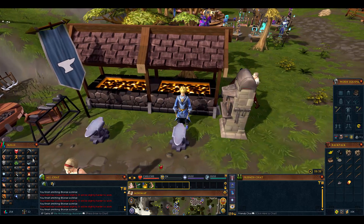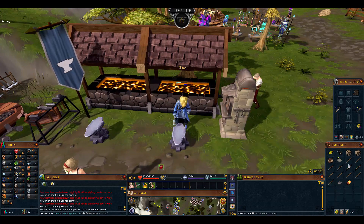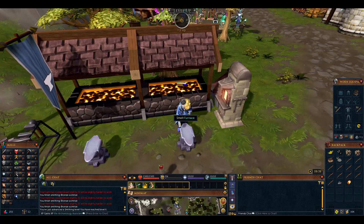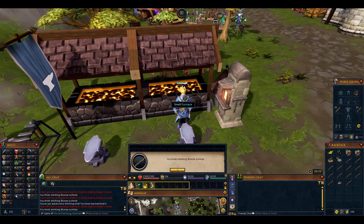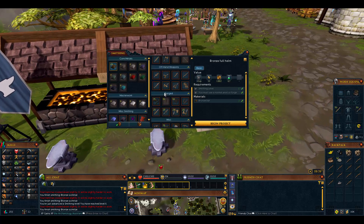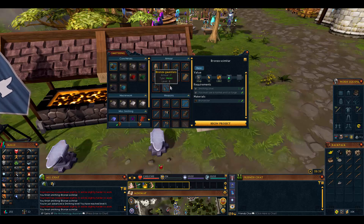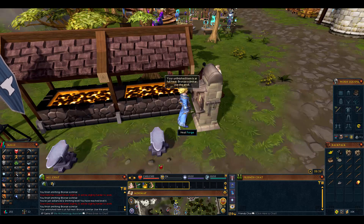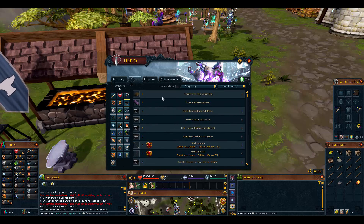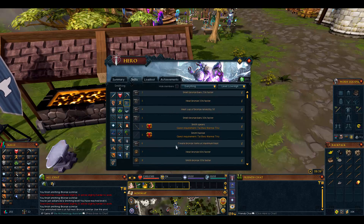We're just about to finish - it brings us to approximately level 6 smithing. Smith all of these to bring you to level 6. It doesn't really matter what you make - you'll be at level 10 smithing in no time, then do one quest and you'll be level 30 smithing. At level 6 smithing you hit 'create bronze items at maximum heat' - that means you don't need the heating forge anymore. You can just right-click the smithing anvil and queue up your items without needing to heat up.